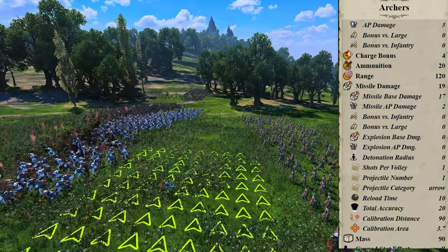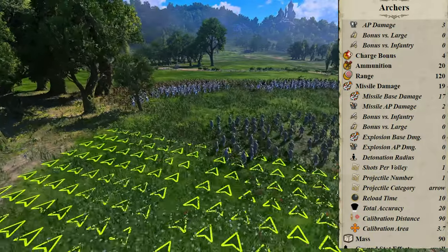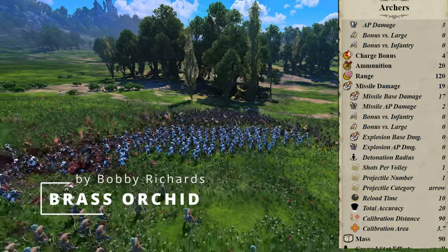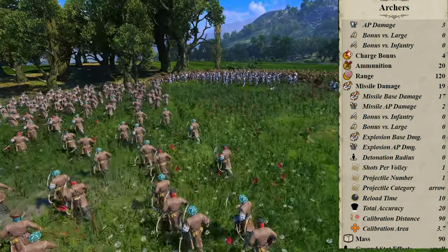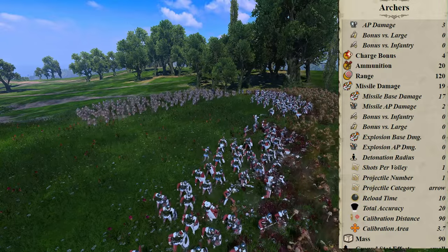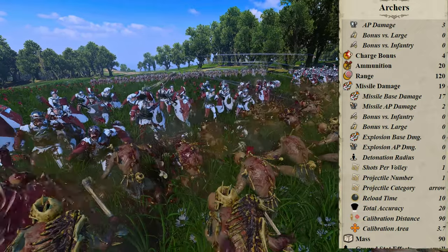It's all about the range — these are literal archers. The unit starts with a base of 20 ammunition. Range is 120. The missile damage is given as 19, but each arrow inflicts 17 base damage and 2 armor piercing, with an on-paper reload time of 10. Reload skill doesn't start at 0, so the in-game reload time is a little shorter. Total accuracy is 20, calibration distance is 19 — so 75% of the max base range — and calibration area is 3.7, so they're semi-accurate when firing into a unit.